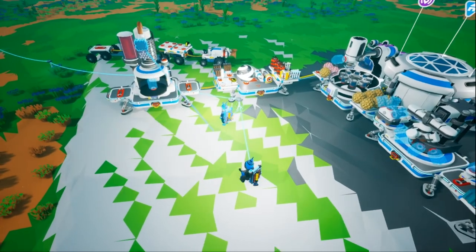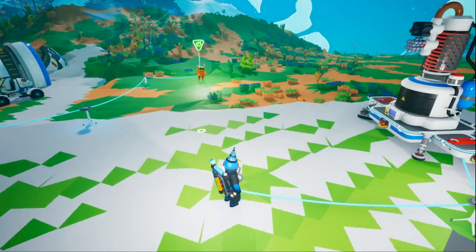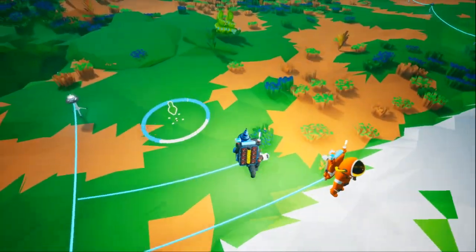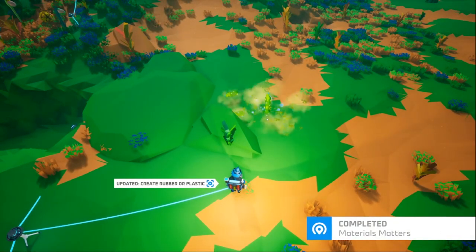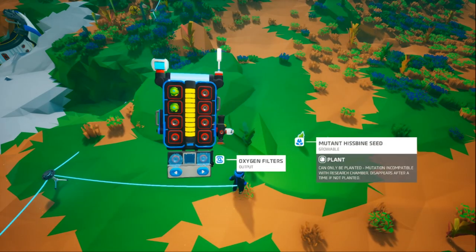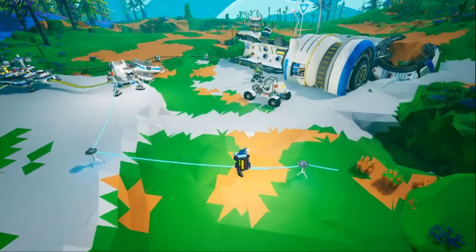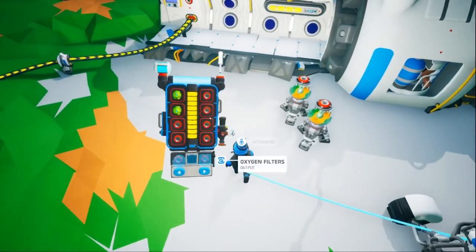You guys already have carbon on the base — it's just the organic material you accidentally collect. Put it in a furnace. How do we get compound? It's the gray bubble-looking stuff. We already have some. I'm gonna go feed the snails. Okay — now we can start planting their favorites.